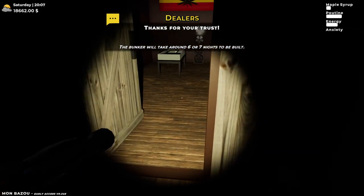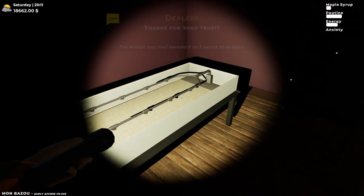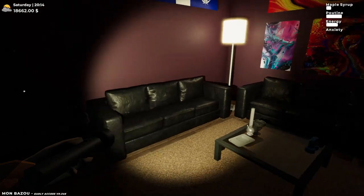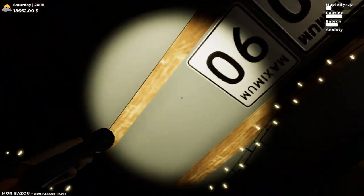Just in time, we got ourselves a huge harvest basket and access to the bunker. It'll take six to seven nights to be built. The boys are now gone, no longer hotboxing. The speed limit signs: 30, 50, 70, 90.